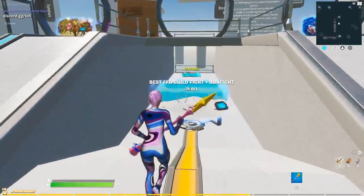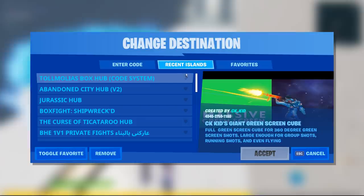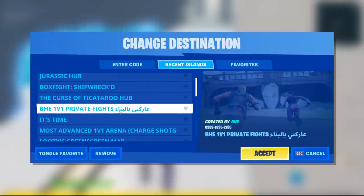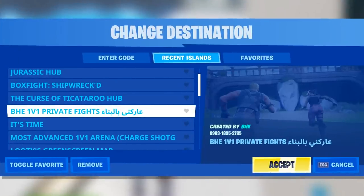After that, it should boot you into a creative game mode and this is where you want to select a charge shotgun 1v1 map. If you don't have one, there's a ton out there — just Google the most recent 1v1 charge shotgun maps, or you can use this one on screen right here. This one's from BHE, it's an amazing map — probably the best 1v1 map out there and I really do recommend you guys use this one.